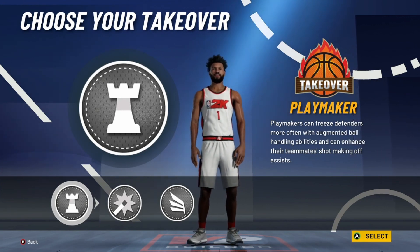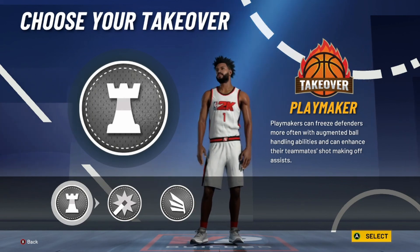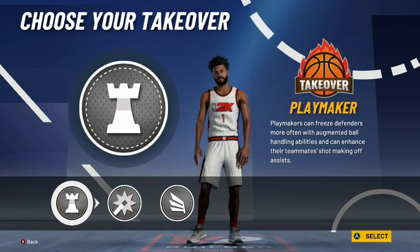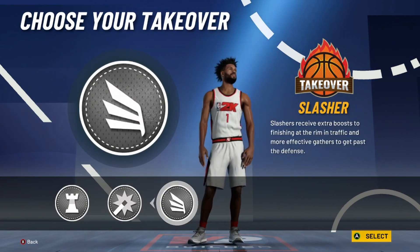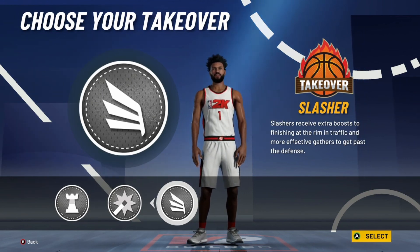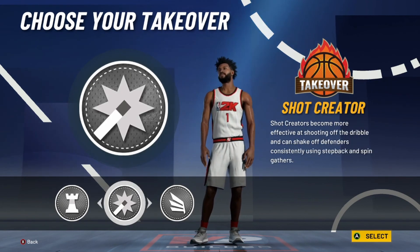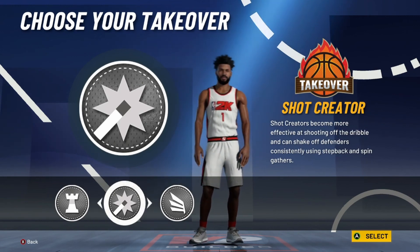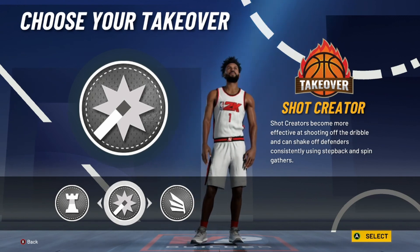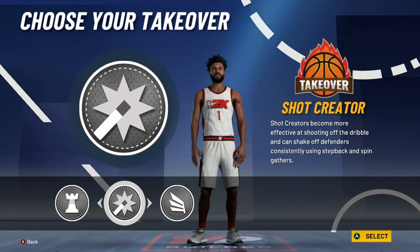This year I don't think the Playmaking Takeover is gonna work again — I just don't see it, though I could be 100% wrong. If you want to get good plays, you might want to go with the Slashing Takeover because you might even catch a couple contact dunks here and there. Shot Creator is another really good one too — if you can make your shots, I'm going Shot Creator. But I feel like the most fun option would be Slashing. It's all up to you and how you play.